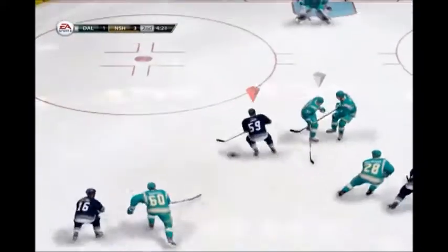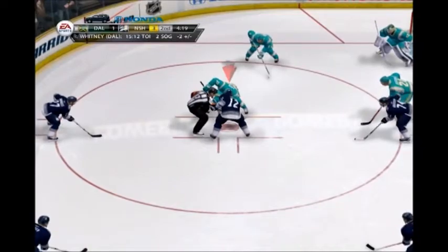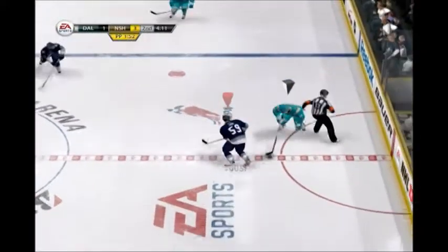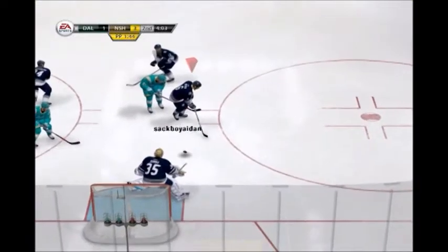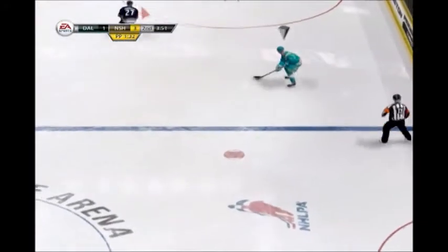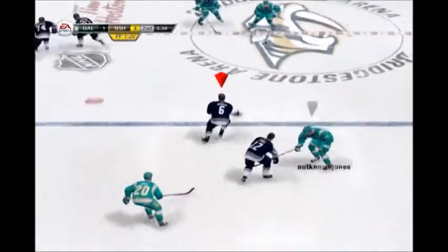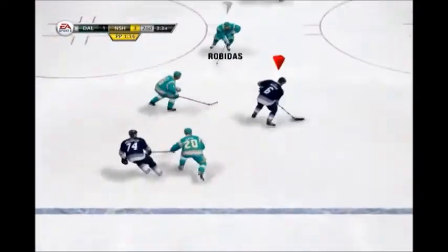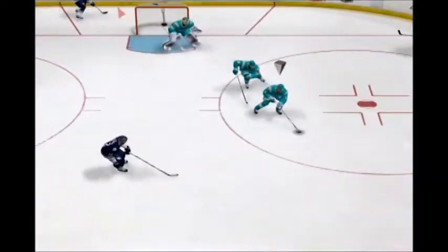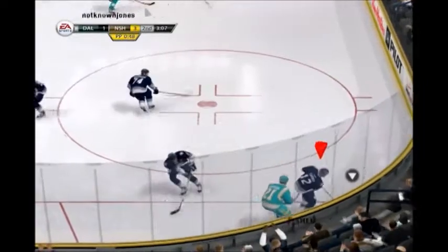You'll give this one to the scorers. The Stars are getting two for tripping. Dallas has got their first opportunity to kill off the penalty. To Erickson. On the rush. Two on one chance. Save. Weber. To Eakin. Power play opportunity. Let's see what they can do as they organize. Good wrist shot. Bad save. Great pass. Offensive opportunity to Erickson. Carries it through. He's got him right on his back on this breakaway. Breakaway ends on a poke check.